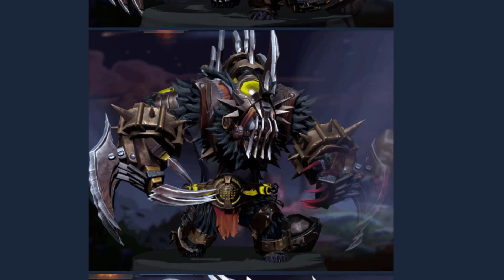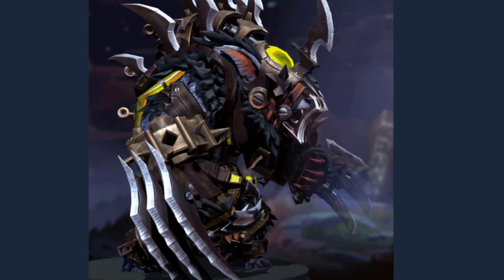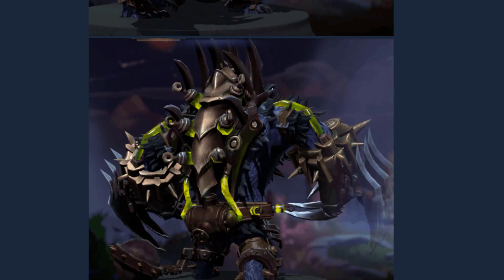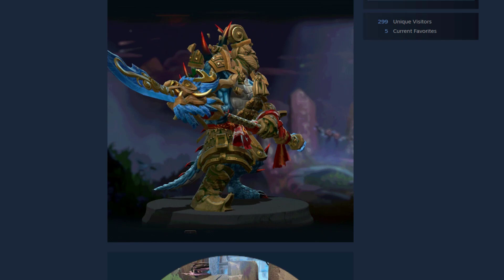Next up we have Bile Fury of Ursa. This set looks really scary, it looks really fitting on Ursa because Ursa is just gonna jump you and hit you. It's very scary, and if you look closer at this set, it's actually a black bear.